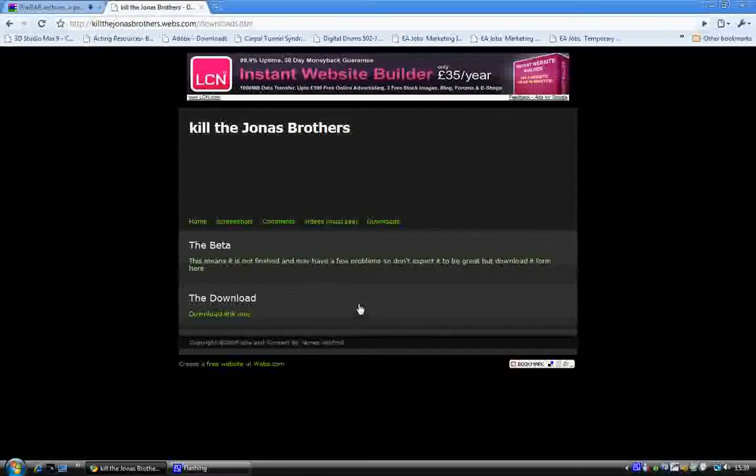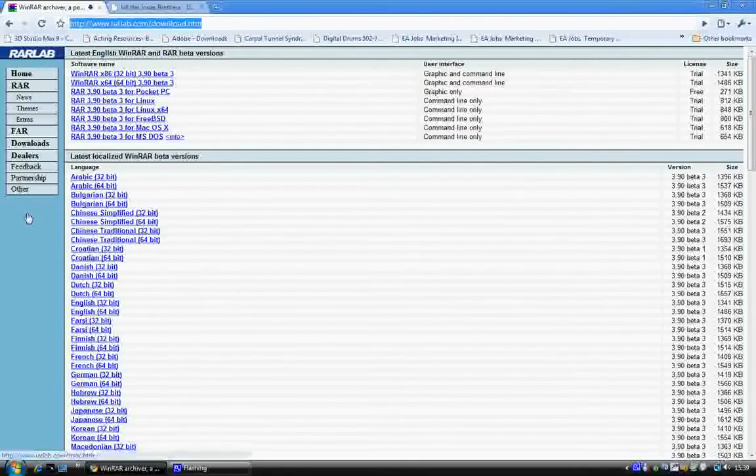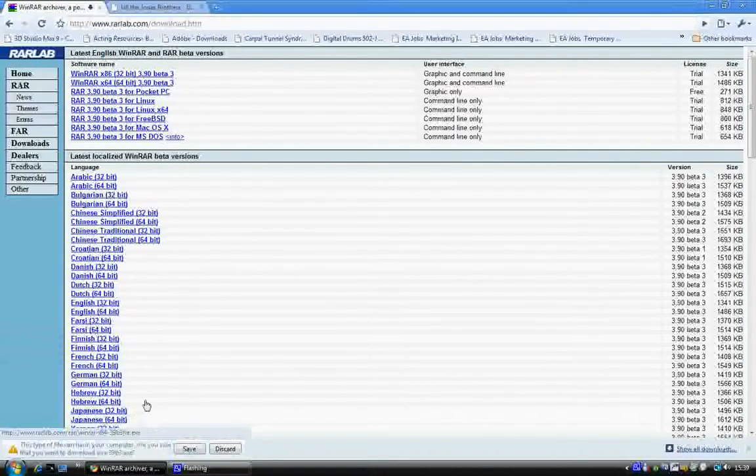I'll put the link under the download. The link will be to this page — it's quite confusing, but just look right here and it should say WinRAR x86 (32-bit) 3.9 Beta 3. You just click on that, and a little pop-up will come up saying Open, Save, or Cancel.